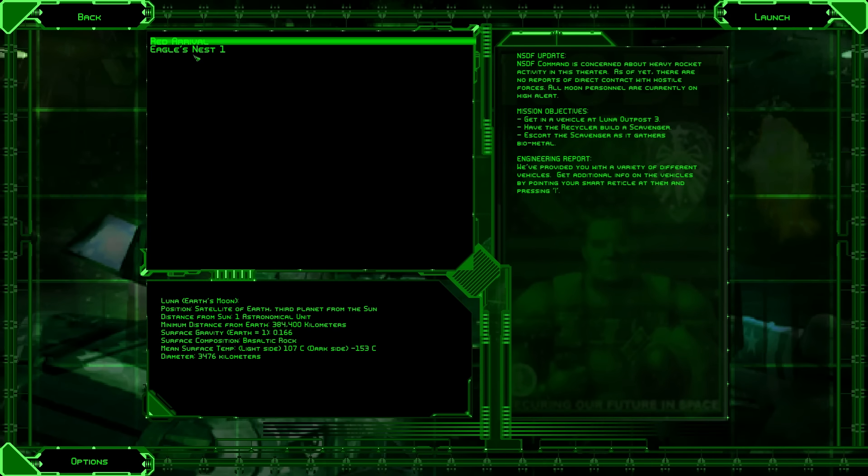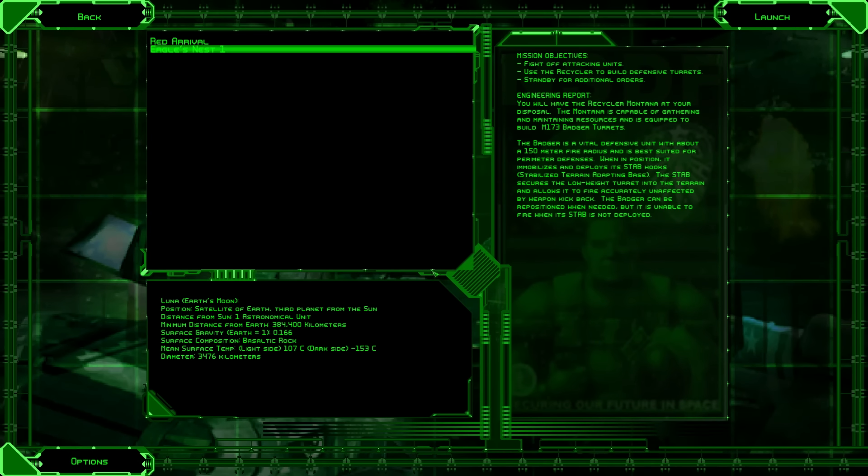Let's go ahead and do the second mission, because it's also relatively short and relatively easy. This is the mission for Eagle's Nest 1, currently under attack, and we're still on the moon. Our objectives are to fight off attacking units, use the Recycler to build defensive turrets, and stand by for additional orders. The Montana Recycler is capable of gathering and maintaining resources, and it is equipped to build M173 Badger Turrets — 150 meter fire radius, equipped with a basic cannon.